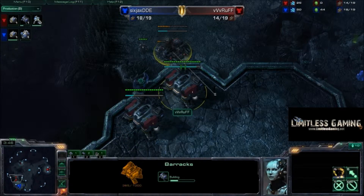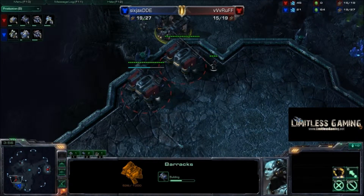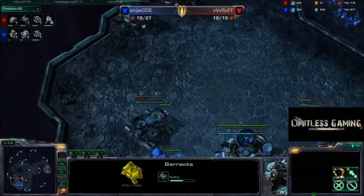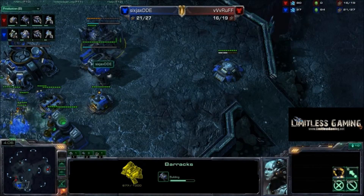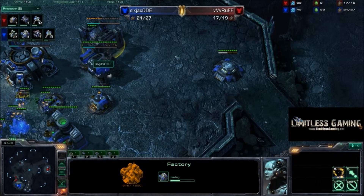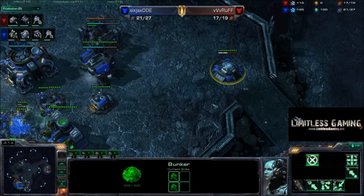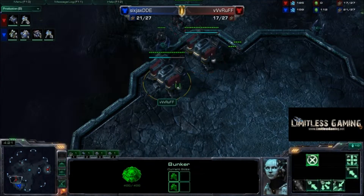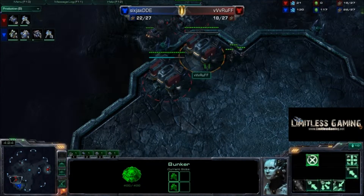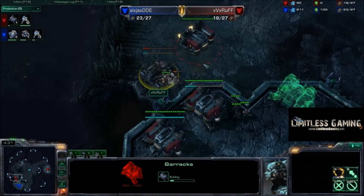Ruff is also building a third barracks — he's probably going to pick this one up and land it right here. This is some kind of crazy play that he needs to stay in this game. Now DDE has built a barracks, he's building a factory, and he built a bunker — he's expecting some kind of cheese from the front. But it's not happening from the front; it's over here, actually in his main. And it's kind of sad to see him get cheesed out like this. A fourth barracks is being built.